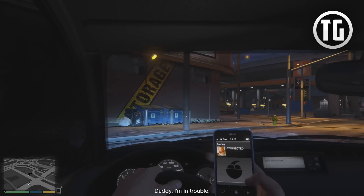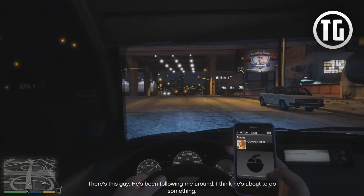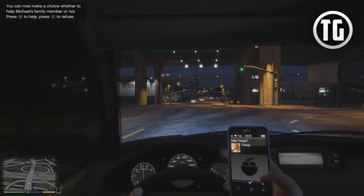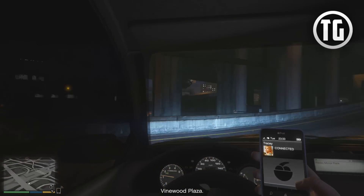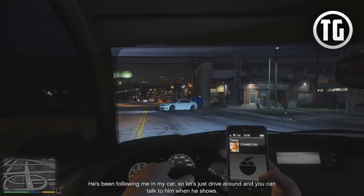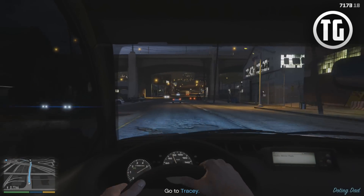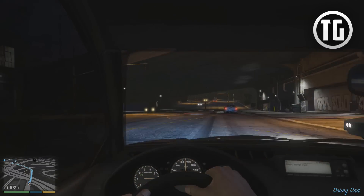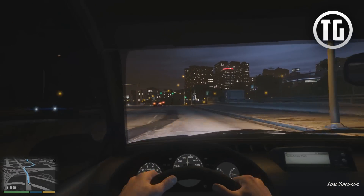Hey, Sugar Plum. Daddy, I'm in trouble. What is it — money? Drugs? Your mother. There's this guy — he's been following me around, I think he's about to do something. You can now make a choice whether to help Michael's family member or not — press X to help or Circle to refuse. I'm going to help her. Where are you? Binewood Plaza. Okay, wait there. He's been following me in my car. I've never actually done these missions when I played before on the PS3 or Xbox 360.